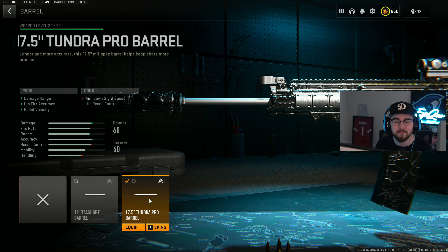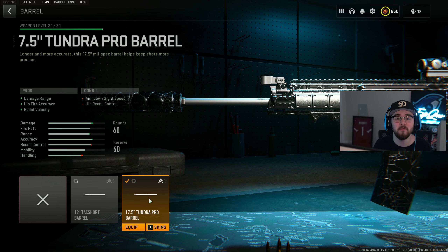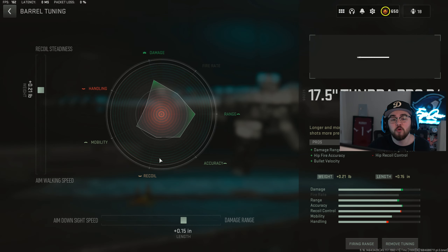Mixing in perfectly with the suppressor is the 17.5 inch Tundra Pro barrel, giving you damage range, hip fire accuracy, and bolt velocity — making the TAC 56 hit harder and getting you closer to hit scan. For the tuning on the barrel, I did plus 0.21 for recoil steadiness and plus 0.15 for damage range.